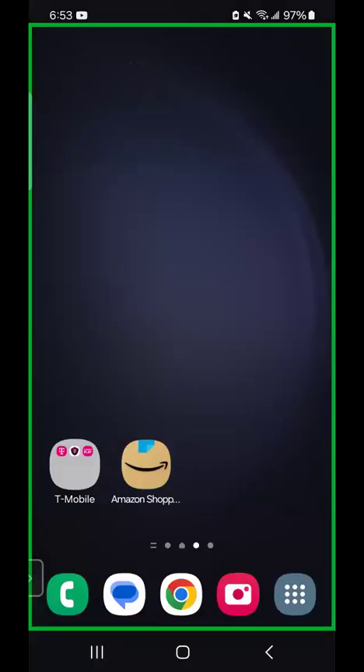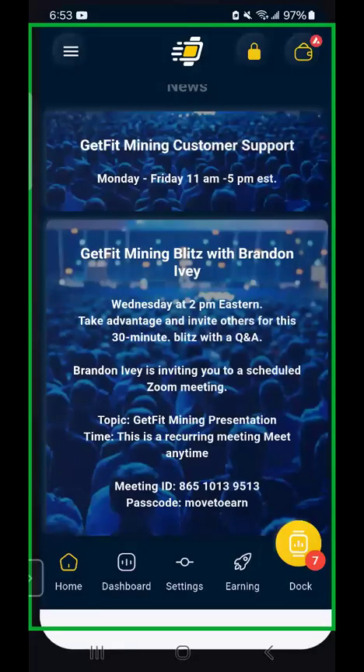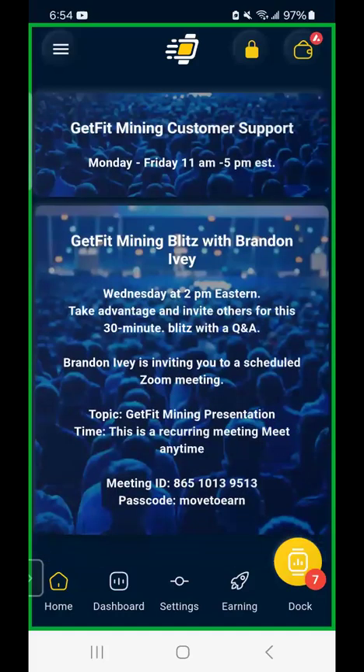So let's do my 30-day withdrawal. We've done three withdrawals so far, and this will be the third one. Let's jump into the Get Fit Mining app.